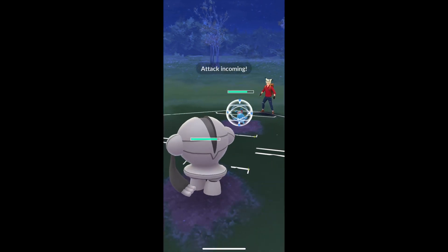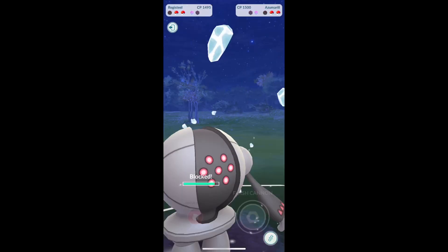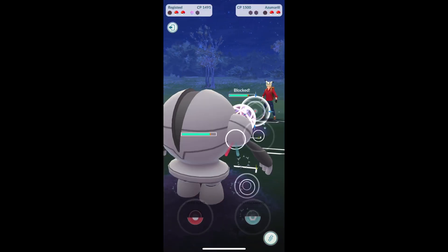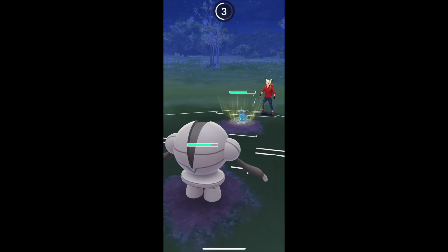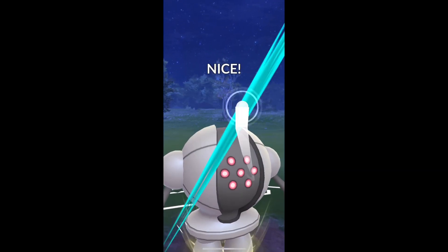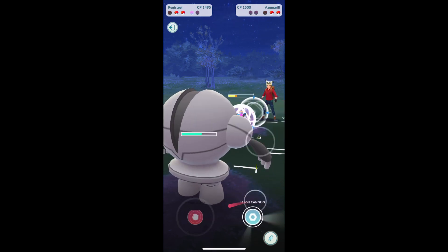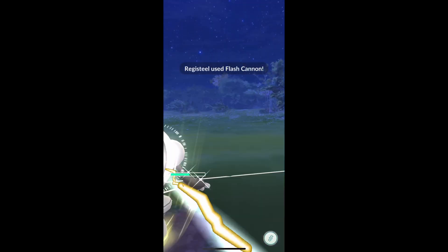We bring in Registeel — this should be a very positive matchup now for us with two attack drops on that Azumarill. We're gonna shield up — it was just an Ice Beam, should have let it go through; I don't really need to. Honestly, I could have survived anything, so I should have saved a shield. Ice Beam not doing a whole lot. Another Flash Cannon. This should get it pretty low — we're gonna have to hit one more probably. There's the Flash Cannon. He must have been stockpiling some energy there. We get the KO.